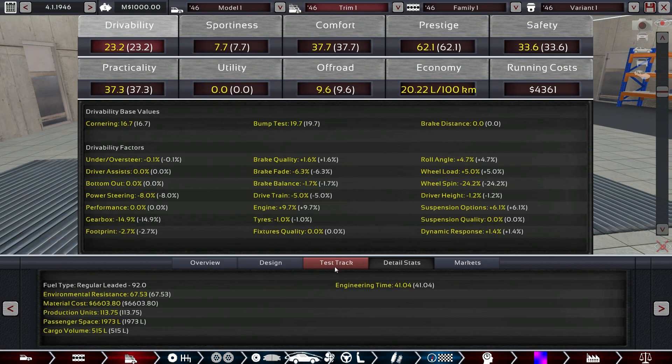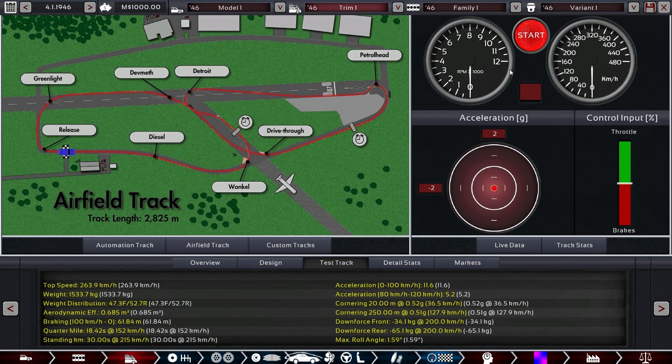Let's take a look at the airfield test track — let's slide around it. As expected, the first thing you get is a weird spin. This thing must be scary to drive. Look at the cornering — half a G only. This car would be so much better without the massive engine in it — maybe we test a future model.